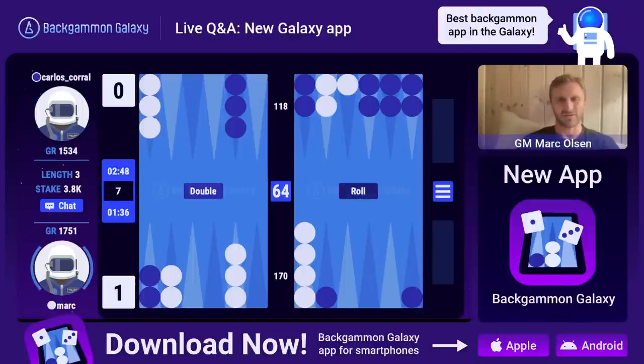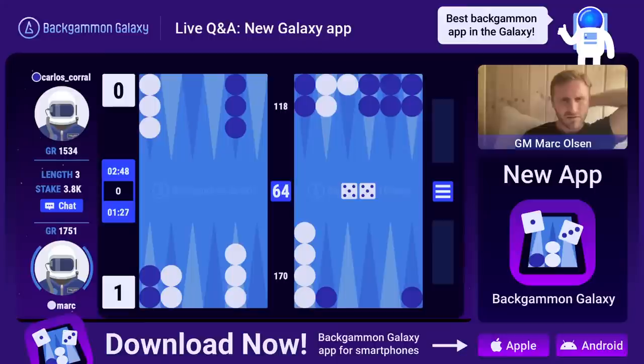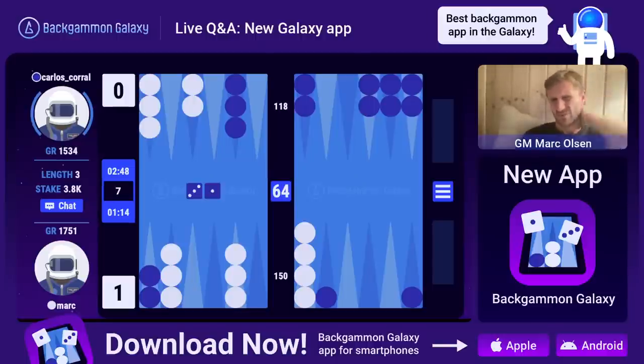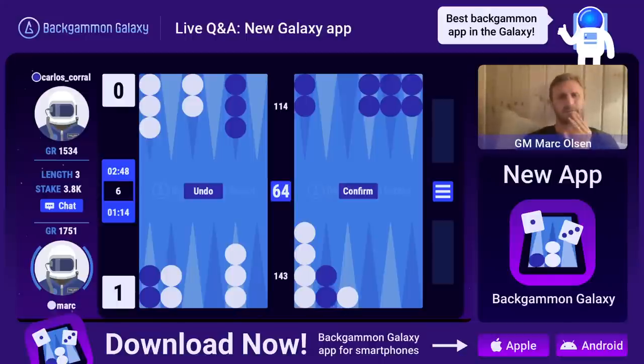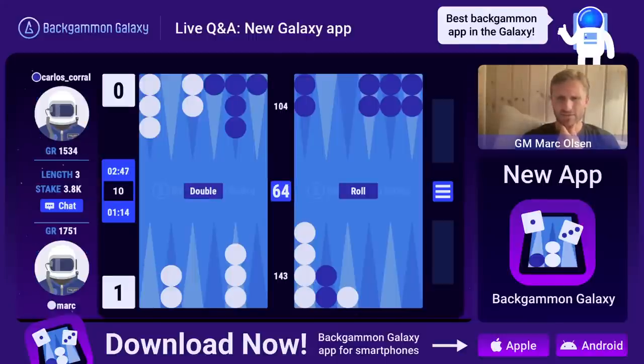At some point maybe it's a good feature to bear off to the other side if you prefer. This is tricky - I'm down in the race. Making the ace is super bad. The ace is just coming out - I'm not sure it feels so weak to make the ace point when I'm so far behind in the race. Now we're playing a mutual holding game - this is not bad. Steve Holm says the app doesn't work on his iPad. It should, so try deleting your cookies and browser history. Otherwise, write us on Backgammon Galaxy's Facebook messenger.